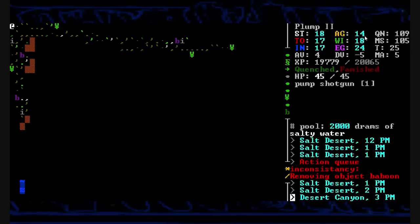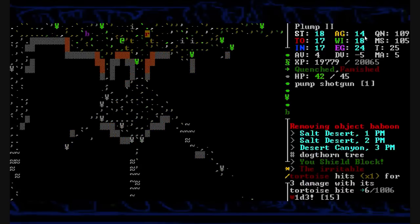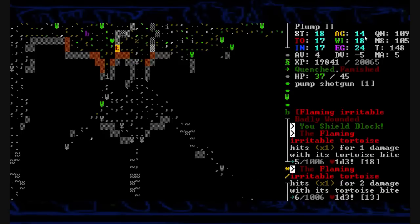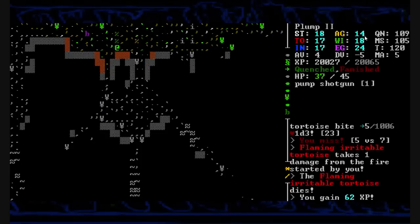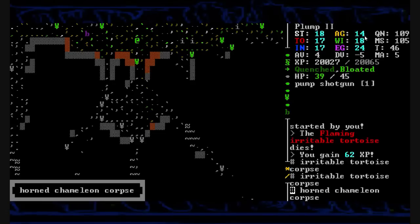I'm curious what those dots are — are those stones or something? Oh thank God, there's life here. We can get down on our hands and knees and start chewing on grass if I feel like I'm starving too much. We've got four of my favorite friends here — a horned chameleon and three tortoises. We electrocute all of them. Line up — we electrocute two of them and the last one finally goes down squealing. Eat the corpse, we're now quenched and sated. Eat that one — bloated and quenched. It is a good day to be alive.